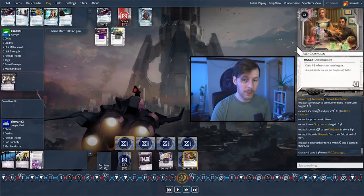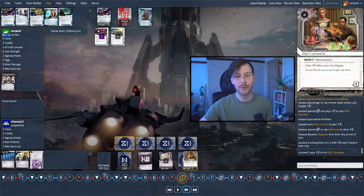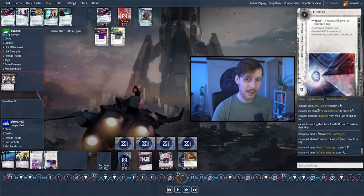On the corp side, we're going to pre-rez the Pad Campaign. This is a really big deal — some new Netrunner players don't realize this, but you can rez this right before your turn starts and then it'll be rezzed and you gain the credit. You don't have to rez it on your turn when you install it. The Marilyn's almost done and we drew into a cheap ice, Hunter, which gives a tag.